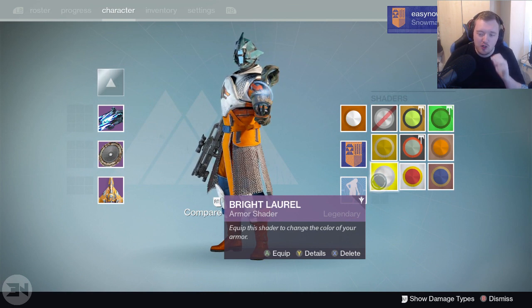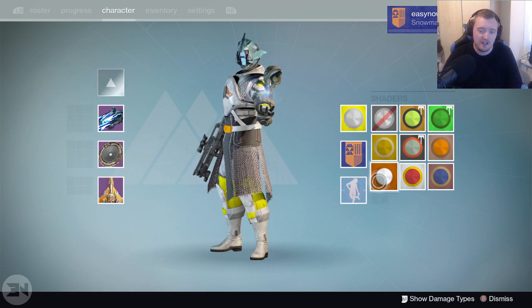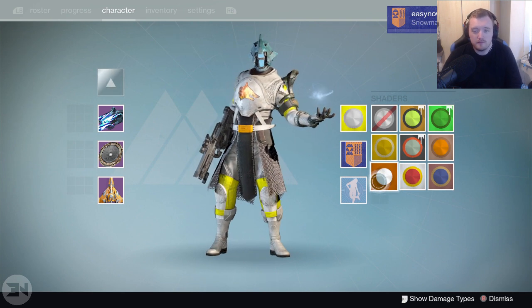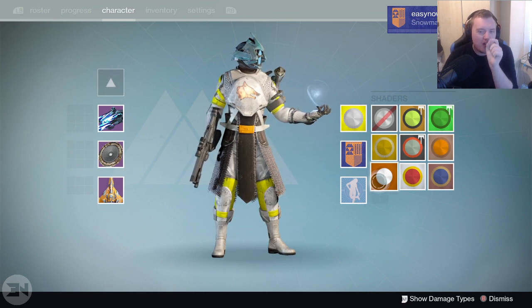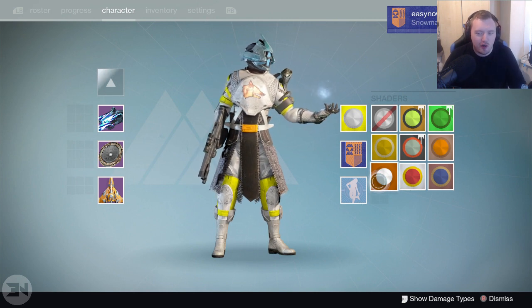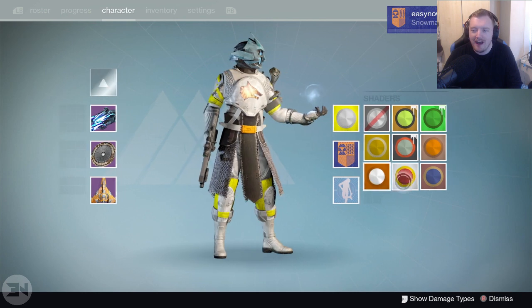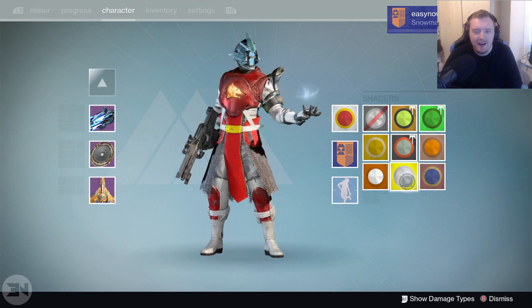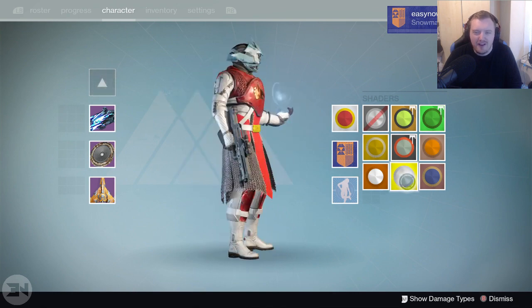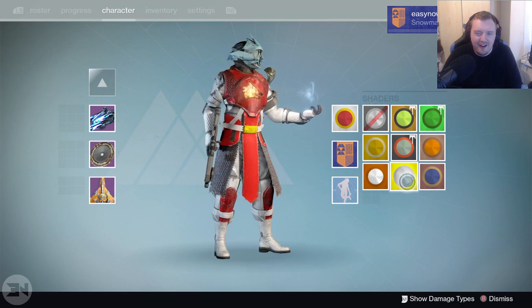Next, probably the most requested one — Bright Laurel, the yellow one from SRL. I haven't actually seen this yet because I just pulled it out. It wouldn't look that bad if it wasn't for that triggering orange belt in the middle. If it were yellow it would kind of look okay, but that orange belt is really triggering me. And then Lion Dancer — the McDonald's shader — oh no, it looks horrible, it's the worst!